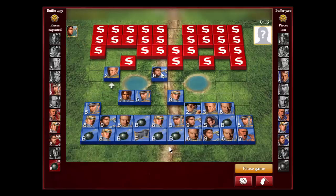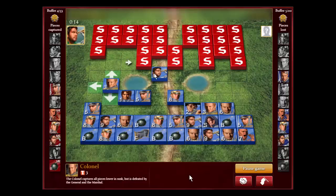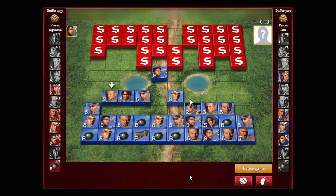I finally take the captain, so we're up a captain. You always want to try to see where you stand — I'm still down three majors, I got a captain back, down two sergeants, up a miner, and up two scouts. We also know three of his bombs, which is good information.